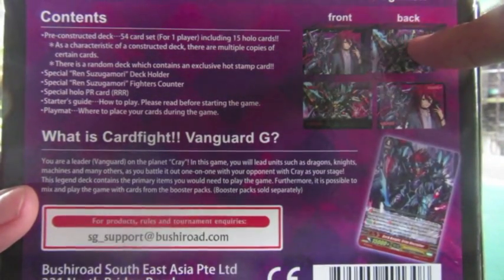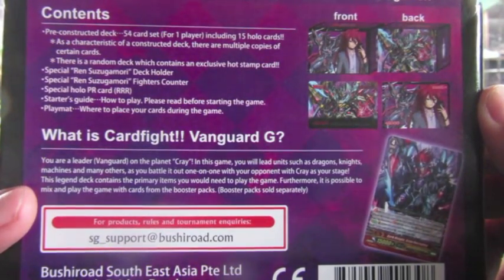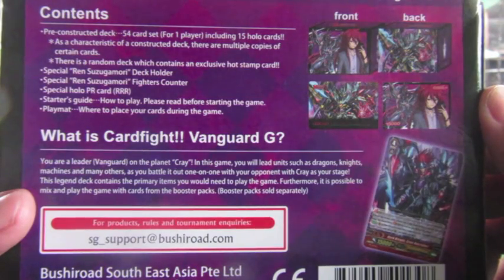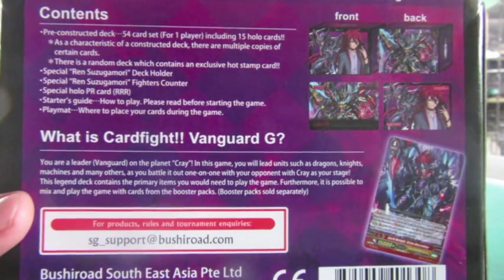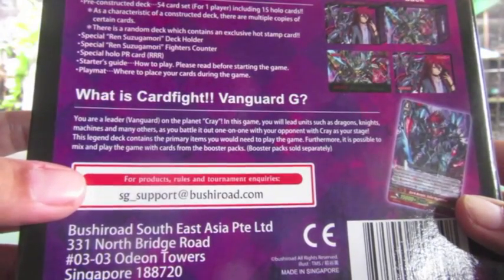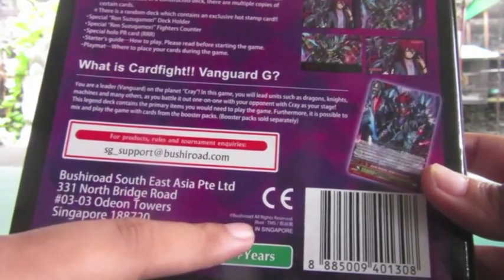So this is the deck box, front and back. And this is the counter, front and back. And this is the PR card. What is Cardfight Vanguard G? You are a leader, Vanguard, on the planet Kray. In this game, you will lead units such as dragons, knights, machines, and many others as you battle one-on-one with your opponent with Kray as your stage. This legend deck contains the primary items you would need to play the game. Furthermore, it is possible to mix and play with cards from the booster packs — booster packs sold separately. For products, rules, and tournament inquiries, visit Singapore_support at Bushiroad.com. Made in Singapore.